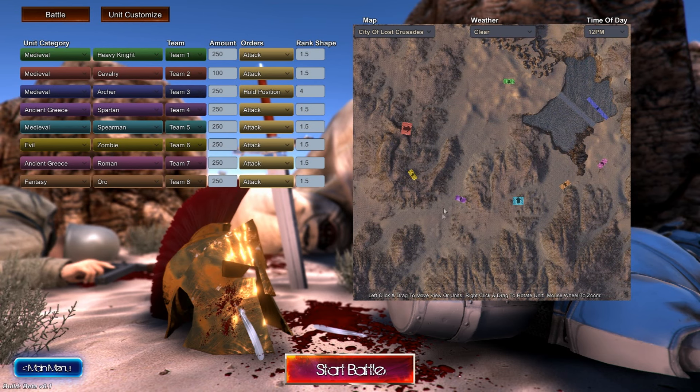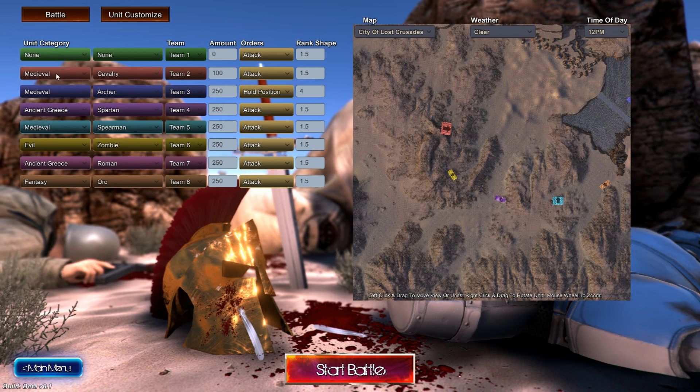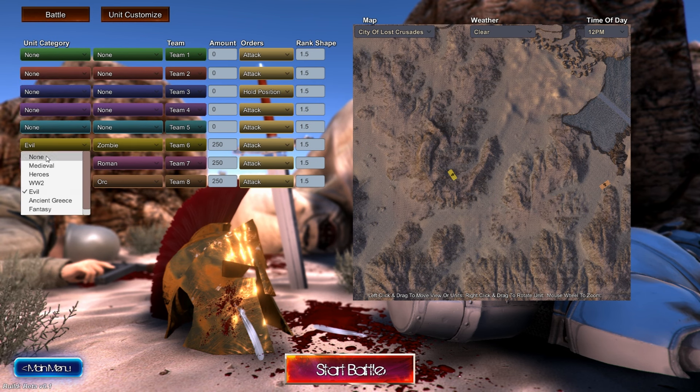I think this area here is good to run through because I don't think they can go up these hills. So what we're going to do is neutralise all the teams and see if it works. We'll do a basic one to begin with. And what we can do is make our own Spartan unit that is insanely overpowered — we can actually do that.